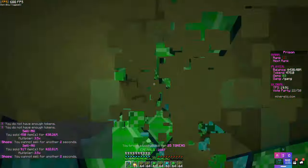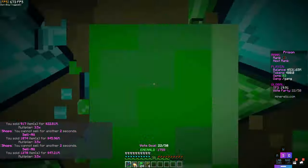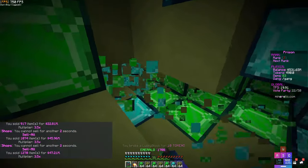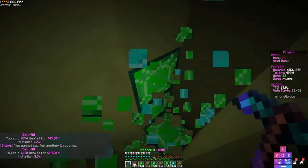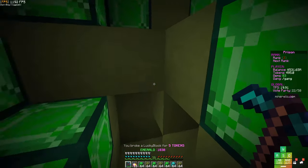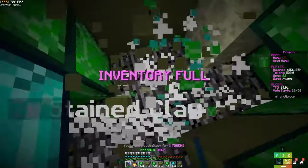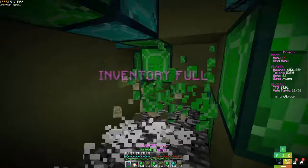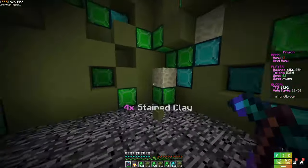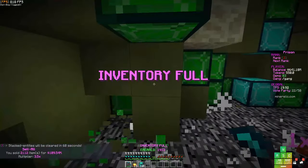We're getting a full inventory super quick now. Also, these endstone blocks are actually lucky blocks — whenever you mine them you can get something lucky. Oh there's one right here — it says you broke a lucky block for 5 tokens. Another one, another 5 tokens. Also, TNTs are rare — when you break one it literally explodes a huge area and puts everything automatically in your inventory.